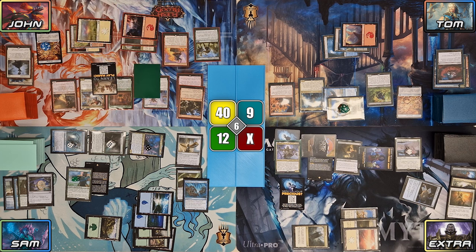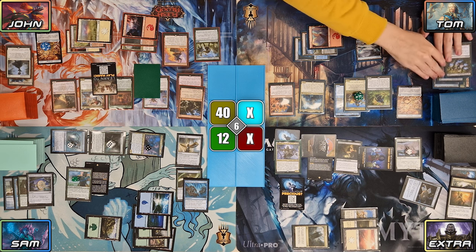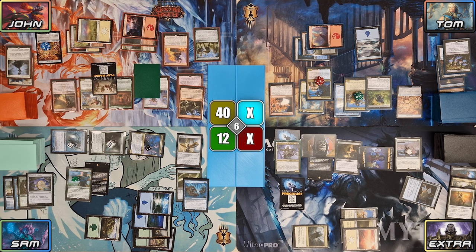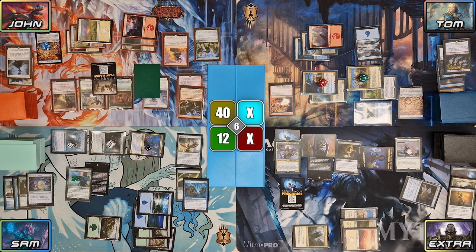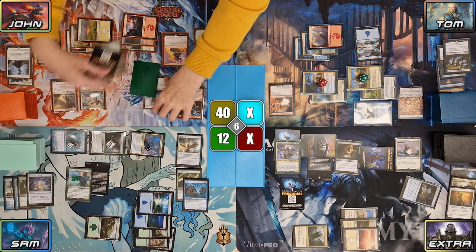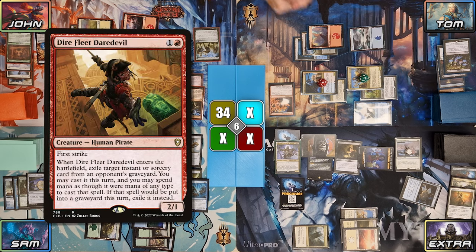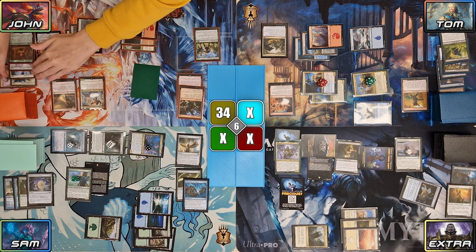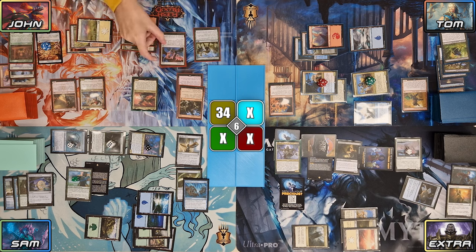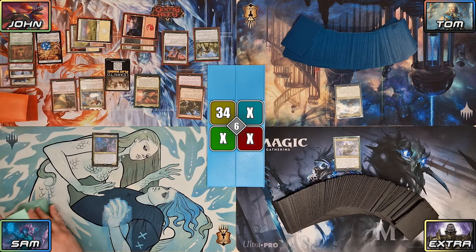The turn finally moves to Tom. Tom plays an Island, then casts Pact of the Serpent for X equals 4, naming Pirate. He goes to combat, triggering his commander and putting a Protein Raider onto the field as a 4/4 with haste. He attacks Sam with Malcolm and John with everything else, triggering Shared Animosity and pumping all of his creatures by +4/+0. John blocks Protein Raider with a Thopter, Admiral Brass with Guardian of Giraper, and Beckett Brass with Innkeeper. Malcolm then triggers on combat damage, making 2 treasures. Tom then casts Dire Fleet Daredevil in a last-ditch attempt to save the game, sacking Dead Eye Tracker to exile Molten Echoes, then passes the turn. Pantlaza then enters and unfortunately discovers a Scroll Shift, which is enough to ping all of John's opponents to death with the stacked triggers, letting John snatch a convincing victory.